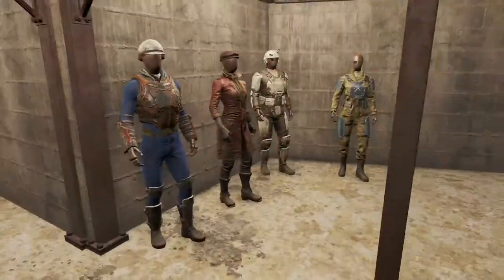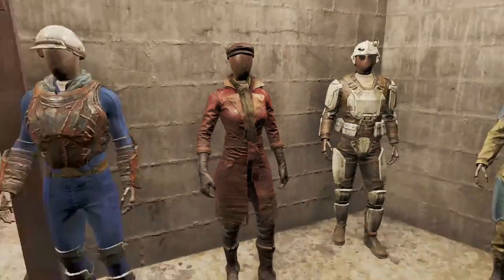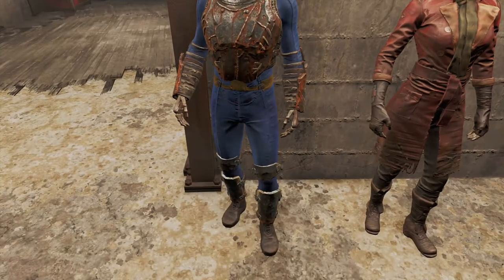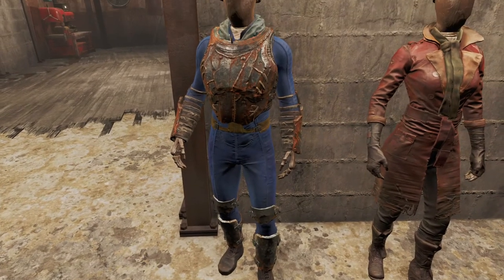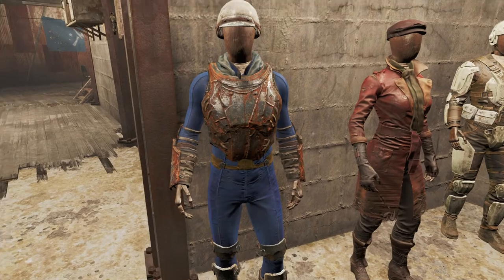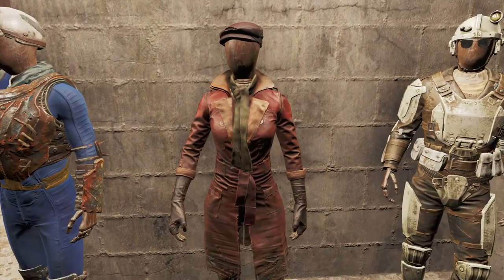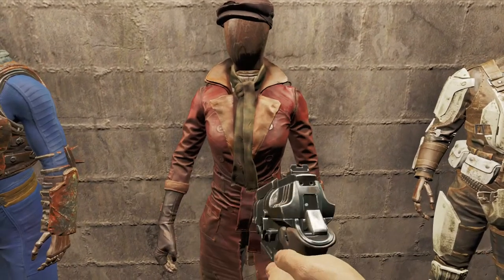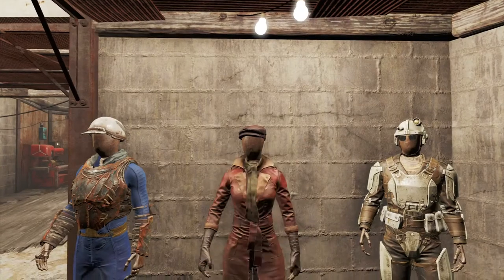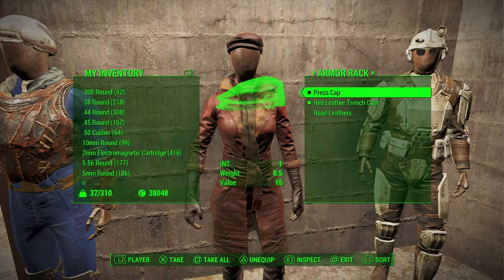And then we got the mannequins. I like to memorialize stuff, so this was the loadout I was using — just the metal armor pieces with the Vault-Tec 111 jumpsuit underneath and a metal headpiece. And then Piper was just rolling with her trench coat and press cap.